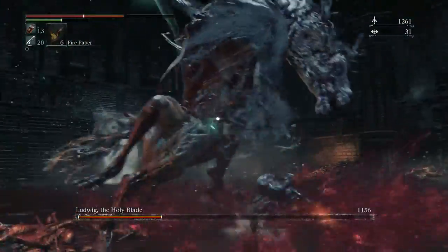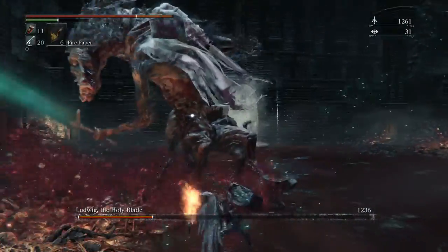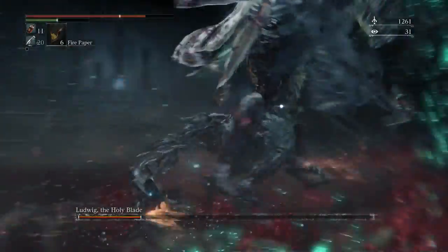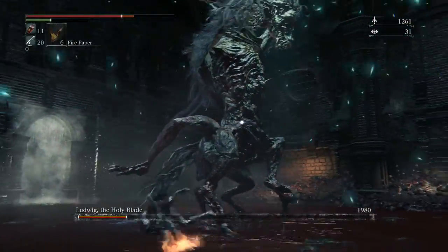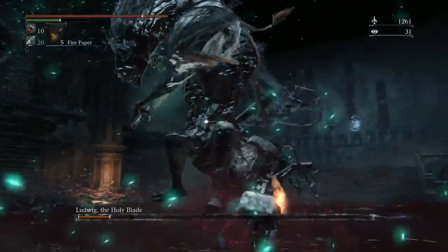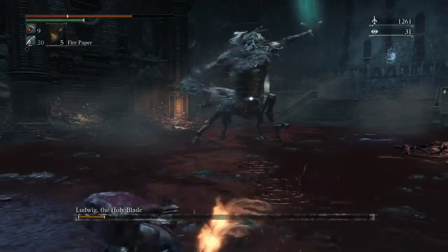I was trying to dodge to the right and it's not really working. What you want to do is dodge to the left, which I eventually figure out. If you can't dodge to the left, I recommend dodging right into his gut because going to the right doesn't work well. Using the tactics I've gone over here, you'll have no problem defeating this boss. He's on the middle scale of difficulty - he can be tricky if he gets a couple of hits in, but most of the time he's pretty manageable. Going in with 20 blood vials and a summoned friend definitely helps a lot.